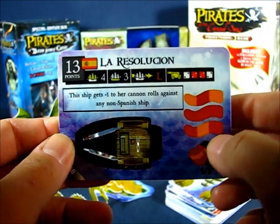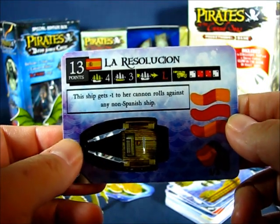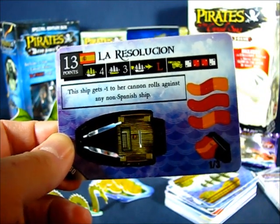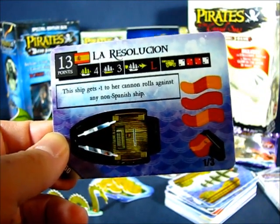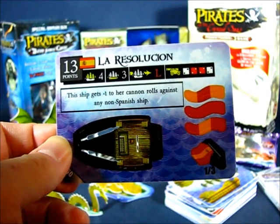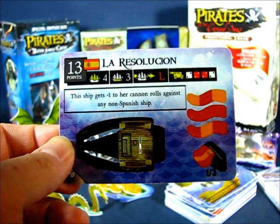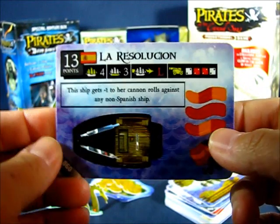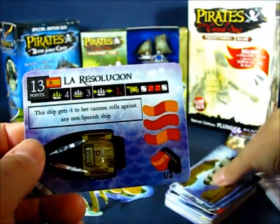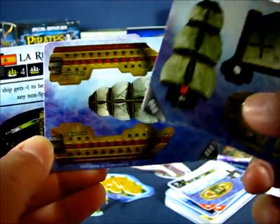This one is the La Resolution, a Spanish ship. There were different factions in the game: Spanish, English, French, the United States, the pirate faction, the cursed faction, and factions that weren't true factions such as mercenaries. This particular ship is part of the Spanish faction and was one of the bigger ships in the game — that is, until the ten-masters came out. Ships had one, two, three, four, or five masts, basically denoting power. The La Resolution is a four-masted ship spanning three cards.